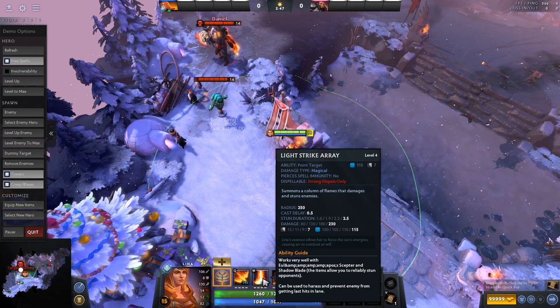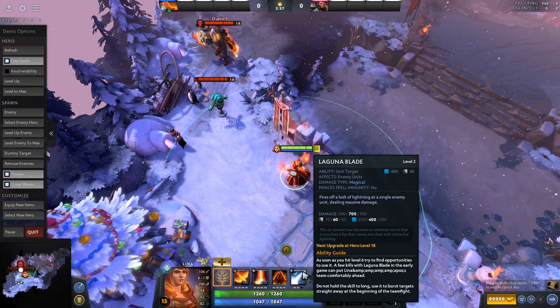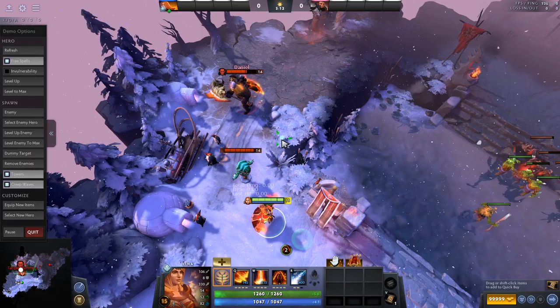Now I'm going to skip the passive for a second and go right to the ultimate, Laguna Blade. It's a single-target magic damage ability. A blade comes out and just strikes the target for a large amount of damage. It's basically just a burst damage spell — like Lion's Finger of Death, pretty similar.